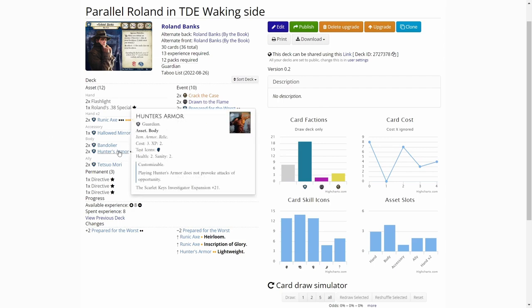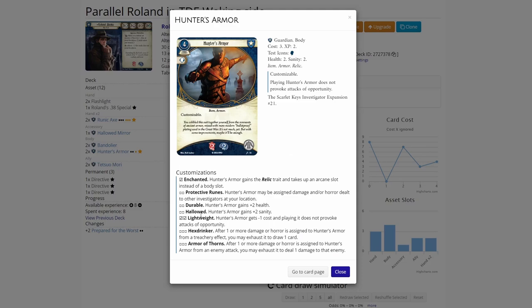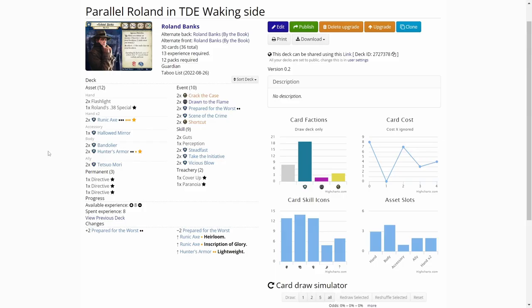We also upgraded the Hunter's Armor, spending two experience to gain Lightweight, so it costs minus one and doesn't provoke attacks of opportunity. If we're in a cluster situation, we can play this even with enemies engaged with us. That's everything I changed in the deck, so let's hop back over to the scenario.